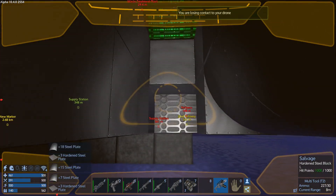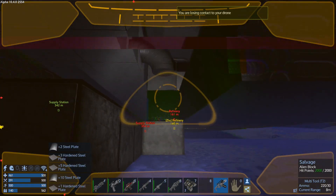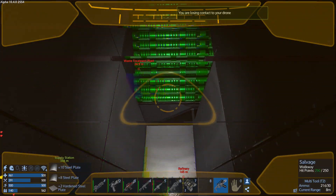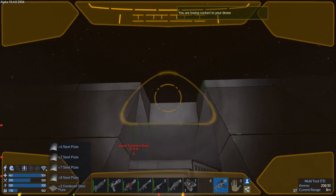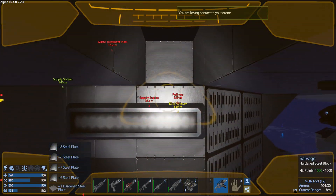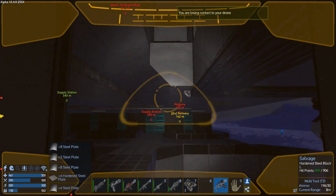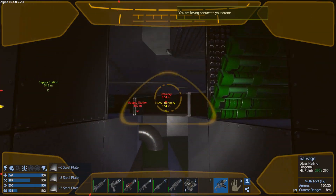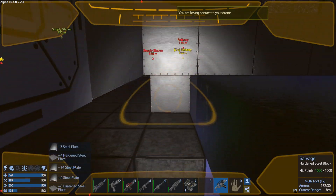I think we're going to go ahead and cut it right here. I'm not going to sit here and spend all day trying to gather resources, but I did want to get a little bit. I think we're going to go back to the smuggler station — or outpost, whatever you want to call it — and we're going to set up shop there to build our big ship, or our bigger ship.